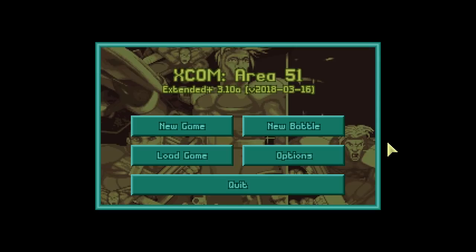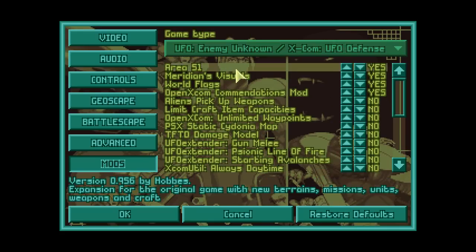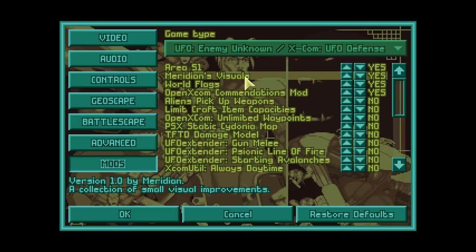Hello everyone and welcome back to Let's Play OpenX.com. Today we are starting a brand new mod — something we haven't played on this channel yet — called Area 51. We have Area 51 version 0.956 by Hobbes, an expansion for the original game with new terrains, missions, units, weapons, and craft, plus a couple of secondary mods for small visual improvements like static smoke, stun indicators, and wound indicators.